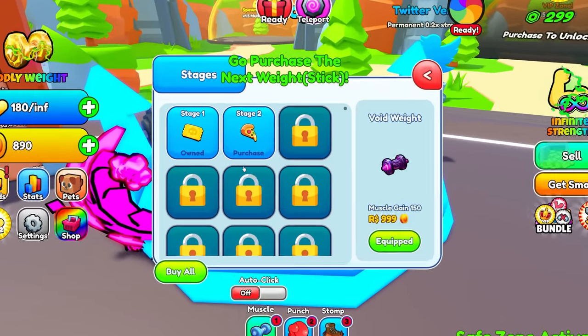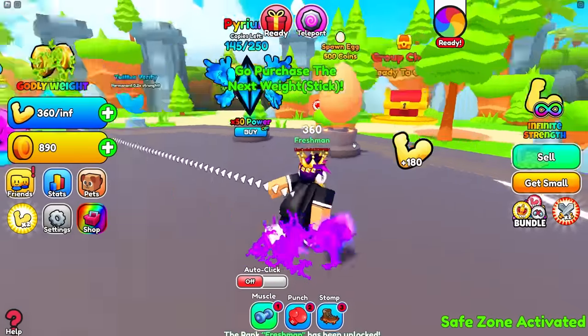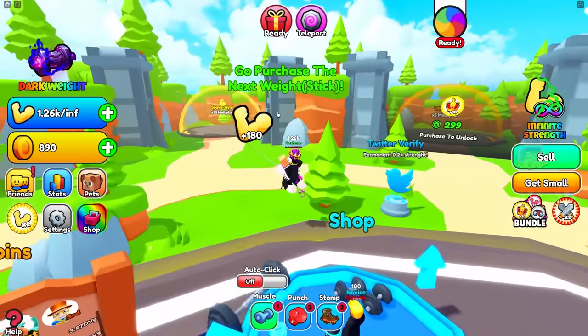So what else we got? Body Ultra — this is a rebirth for 2 million coins, so I can't do that yet. I need to get better pets. Oh, what's this arrow telling me to go to? There's a different area we can unlock.